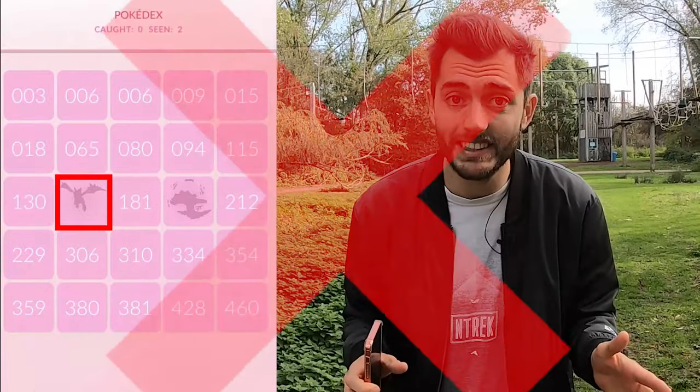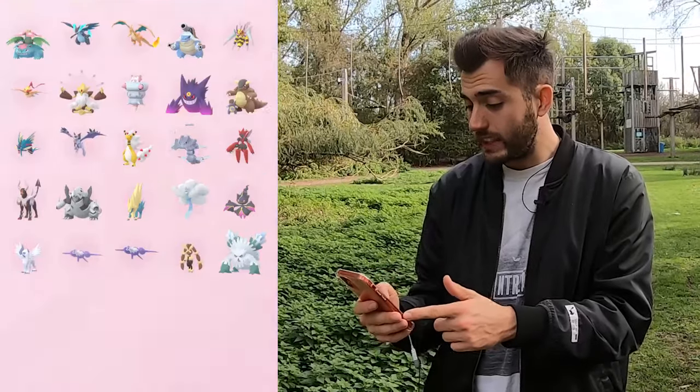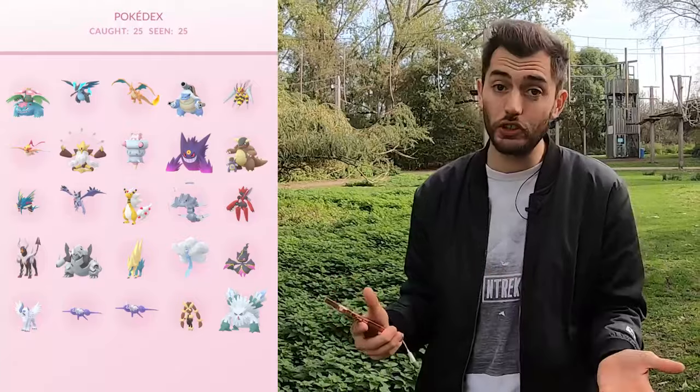Once you've registered a Pokémon into your mega dex, you've also unlocked walking with any species of that family to earn mega energy. If it's not registered, you will not earn mega energy. You can easily check which ones you have registered by going to the mega Pokédex — as you can see, I have registered every mega evolution currently available in the game.